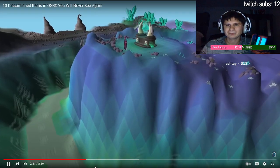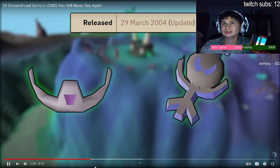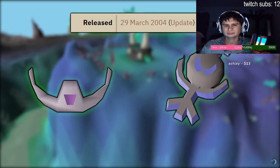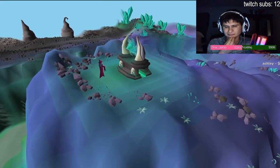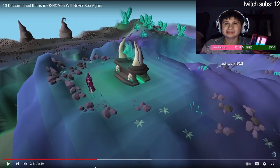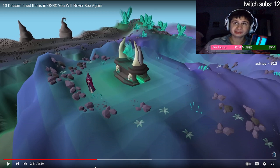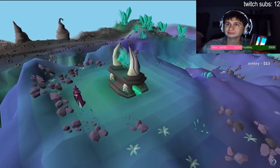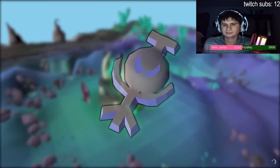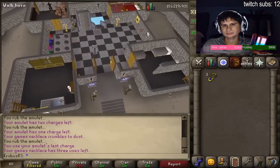Item number three is the Soul Talisman and Soul Tiara. Funnily enough, these items have been in the game for almost 20 years but were always unobtainable because there wasn't any Soul Altar in the game. However, in 2016 OSRS got a massive rework and blood and soul altars were added, but since you didn't need the Soul Talisman to enter the altar anymore, these items were removed from the game forever. To this day you can still use the Soul Altar without the talisman.